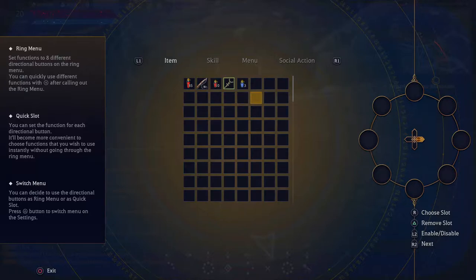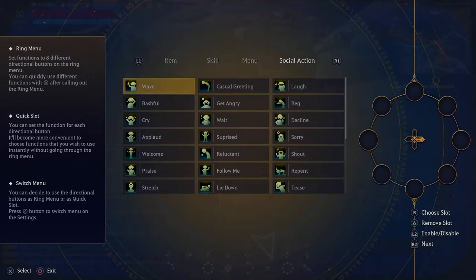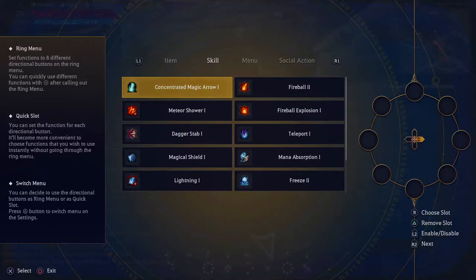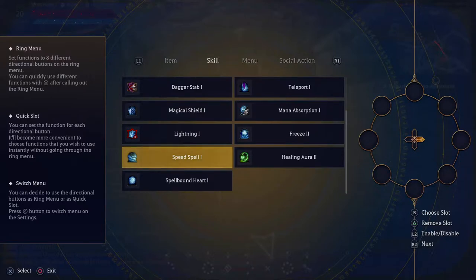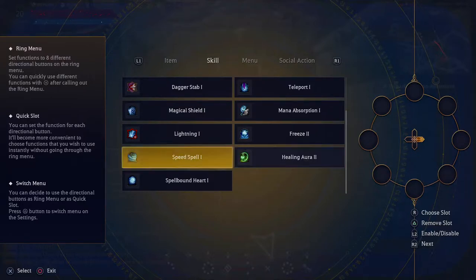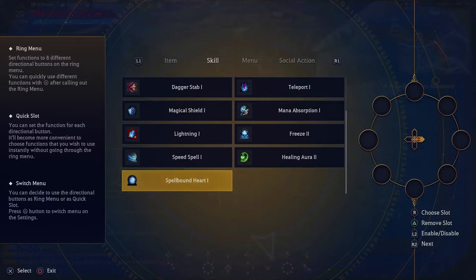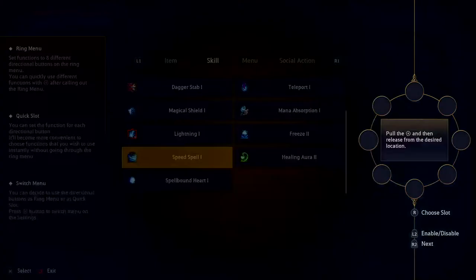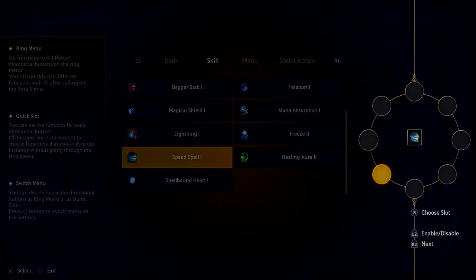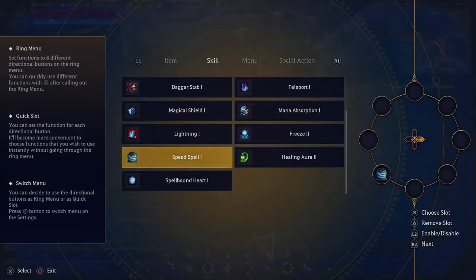You can put anything from any of those categories into these quick wheels. Go to Skills and scroll down — let's do Spell Speed and Spellbound Heart. Both of these are abilities you can't cast with button combinations; they have to be quick-slotted. Take this skill and put it here — it doesn't really matter where on the wheel you place it. Since there's only one item, it'll be the only button there regardless.